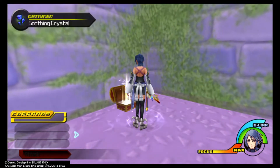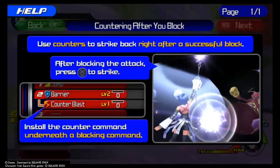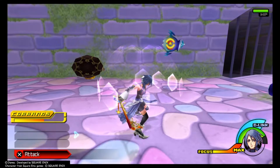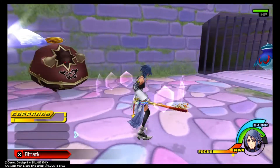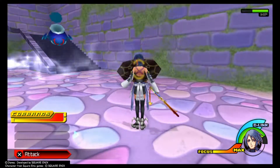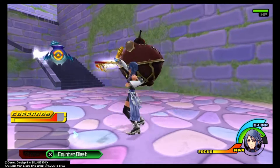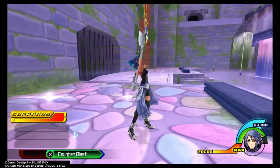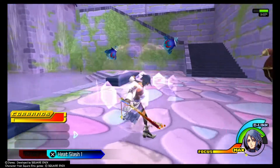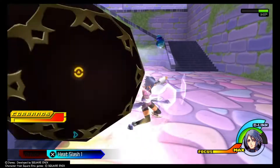The second action command is Counter Blast, which is insanely more useful as we don't have to take any damage to attack. To use this command you just need to get hit when you have your shield up and Aqua will do a counter attack. Aqua can find this command in Radiant Garden, but that is all the way in Radiant Garden and we need a strategy for now. Therefore we will have to use another strategy before we can rely on Counter Blast, and even so Counter Blast doesn't do a ton of damage so it's not our end goal.